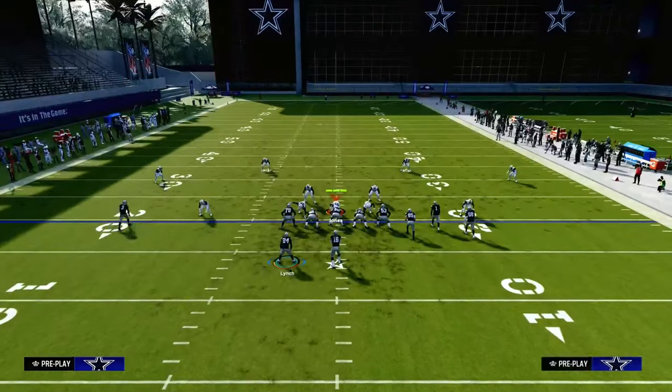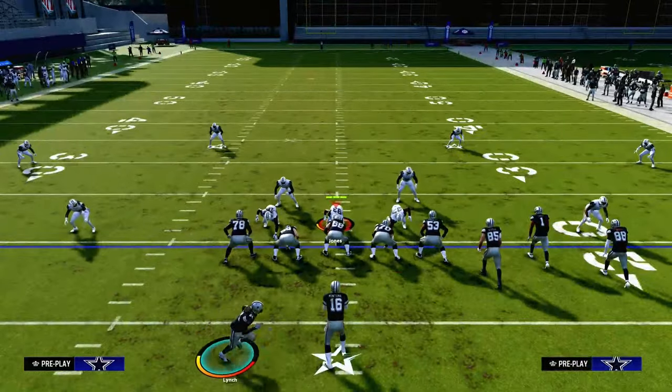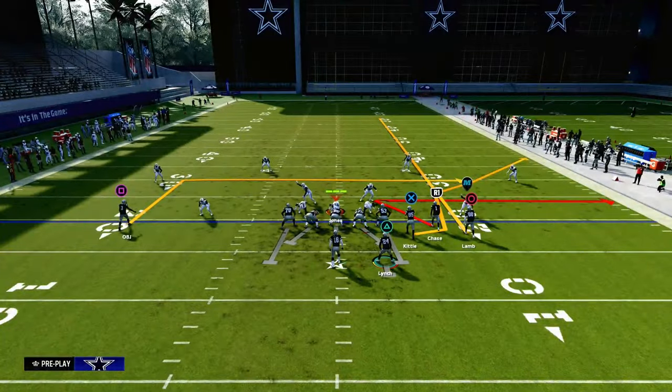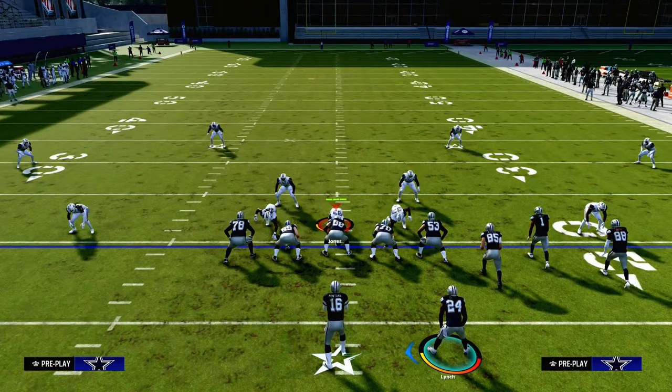One little pro tip for this play: I love to motion my running back to the right just so they can't run match coverage. When you have four receiving threats to one side of the field — also known as quads or Bunch Strong — this is going to literally cancel match and turn it into a drop zone coverage.